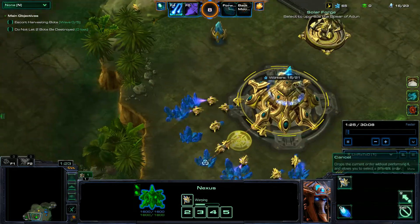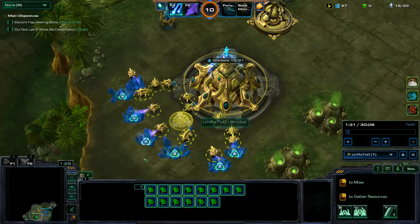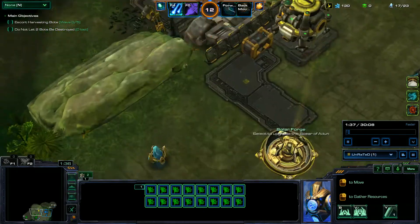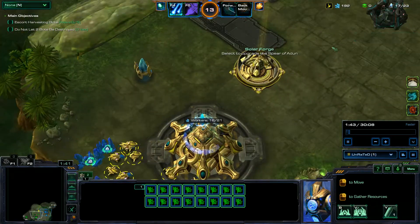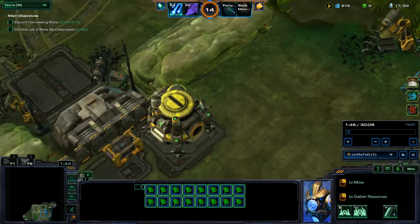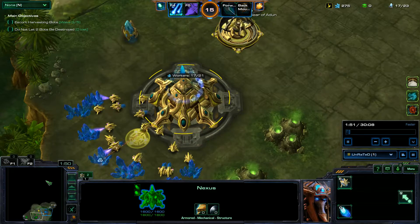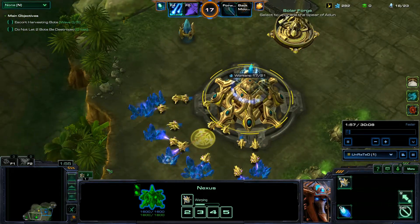Now we've got both nexuses going. I'm going to be building another probe, getting out a Forge, trying to get the economy strong, and get out a bunch of defenses right away. We'll have a bunch of static defense, and in the meantime my teammate is going to make a big bio army — that'll be our support and it'll work out really well.